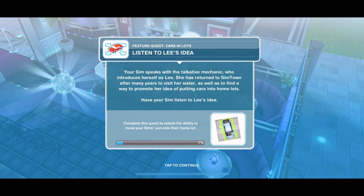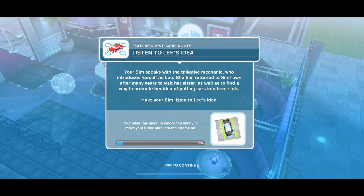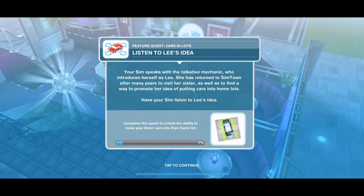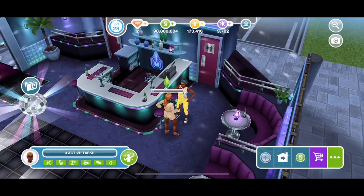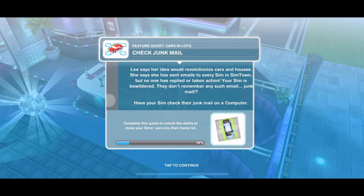Next: listen to Lee's idea. Your Sim speaks with the talkative mechanic who introduces herself as Lee. She has returned to Simtown after many years to visit her sister and to promote her idea of putting cars into home lots. Click on her and listen — 15 seconds. I am loving these short tasks within this quest. We have listened to her idea.